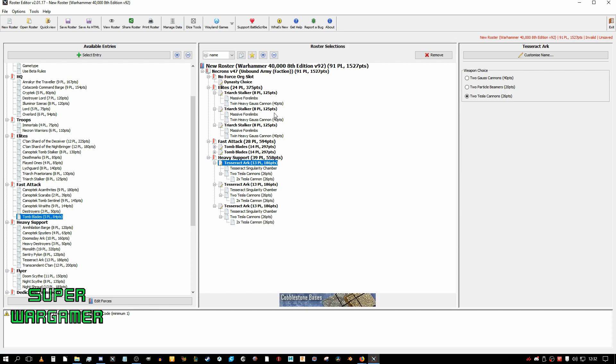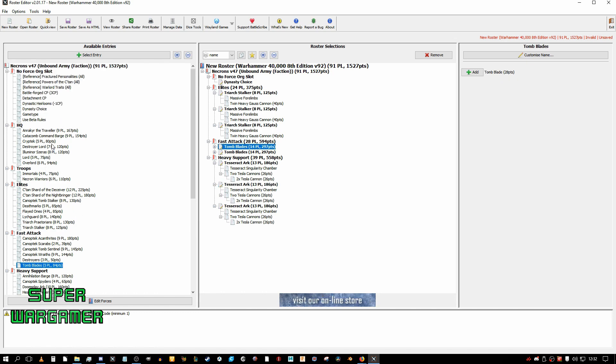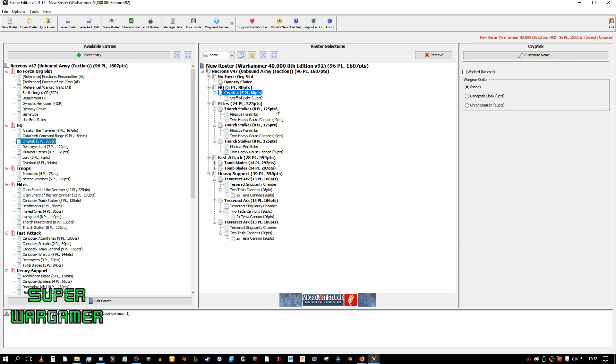I need some sort of synergy now with the HQ, so the Cryptarch will go nicely with the Tesseract Arc or the Tomb Blades depending on what army I fight. So I'll chuck in the Cryptarch. Right now I can run this as the Elite Detachment for one command point, or the Heavy Detachment. I have the choice between two detachments, whichever I want to use. I'd like to keep this as low as possible, so I've got 400 points now to play with.